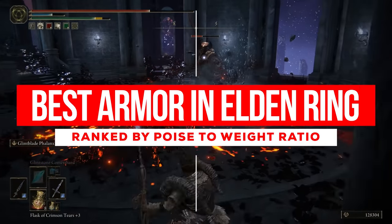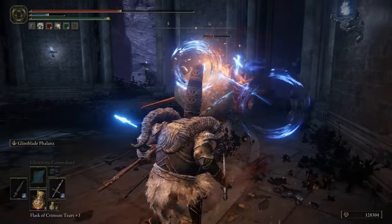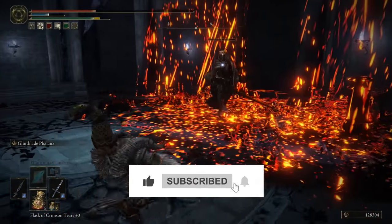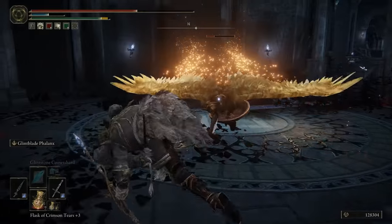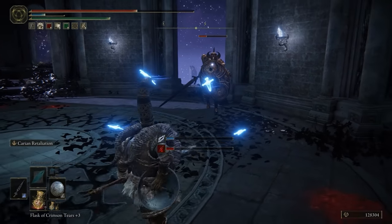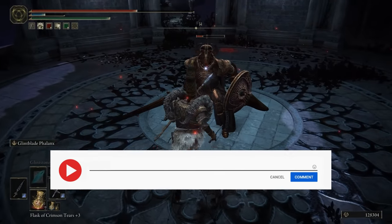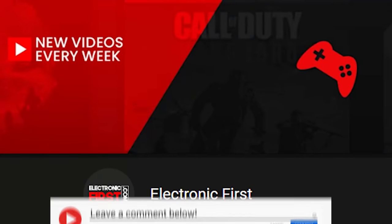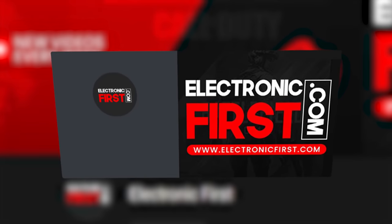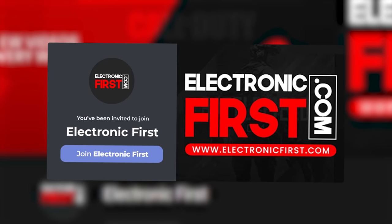Now of course, these are just the best sets ranked by their poise to weight ratio. Mixing and matching pieces, especially with the many helmets that can grant special effects, opens up another can of worms. This is just a reference for you to decide what sets are good for achieving high poise to tank enemies in PvE, or reach the many desirable poise breakpoints in PvP. Let us know what you think in the comments section below — we really want to hear from you. And for everything gaming, remember to stay with us at Electronic First. Be sure to check out our Discord server where we talk about the latest and upcoming games. This is Arihead, signing out.